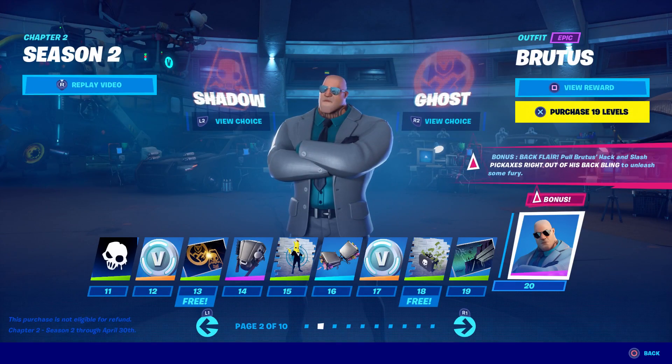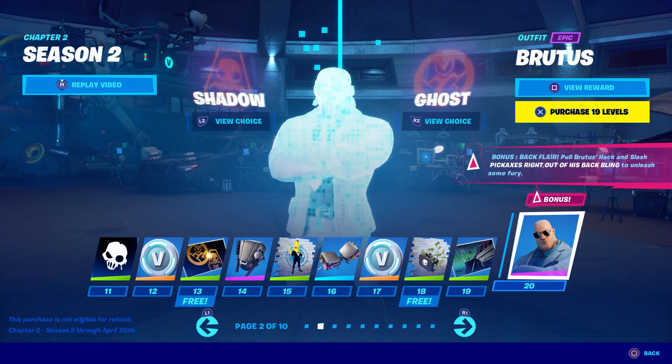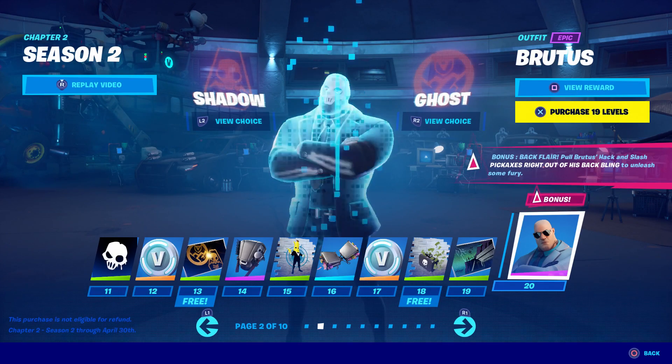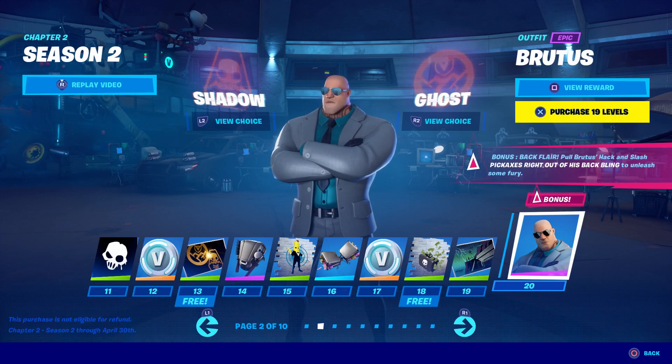Here's another skin — Brutus. It says 'Bonus Back Flare — pull Brutus's Hack and Slash pickaxes right out of his back bling to unleash some fury.' Interesting. It looks like you can pick either Shadow or Ghost. He looks like a Stormtrooper — or a bad guy. They both sound evil. I heard you can only make one choice and it's permanent, so if you go black you get black, if you go white you get white. Choose wisely.